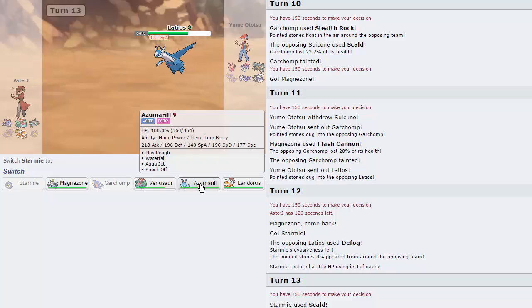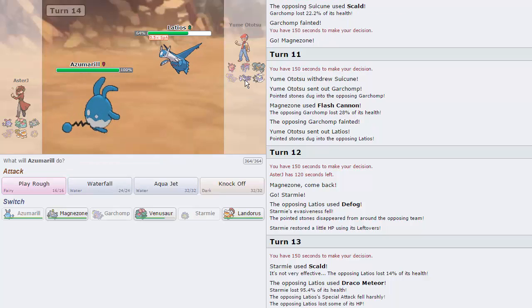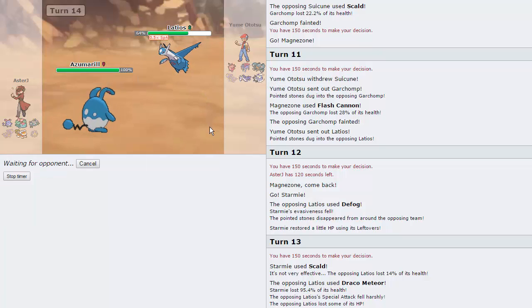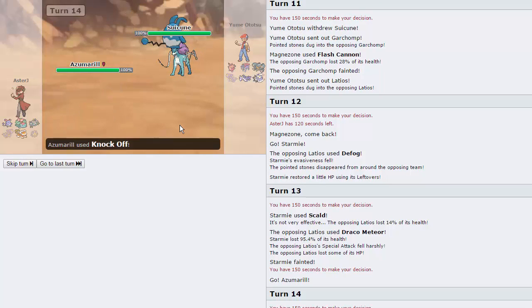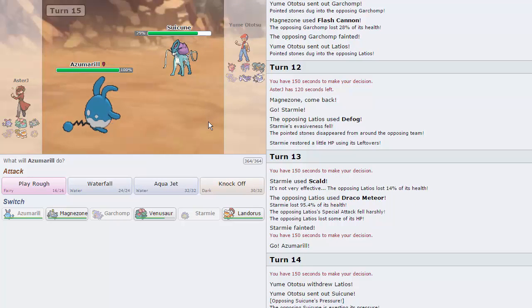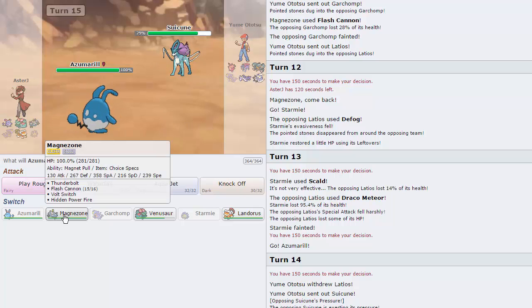He has to be fearing the Belly Drum right here, so I am just going to go Azu and I'm going to click Knock Off, because it'll kill Latios and knock out Metagross with a combination of Knock Off and Aqua Jet. We are going to get rid of Suicune's item, which is great. He doesn't know what set we are right now, so he can try to burn me, but it's not going to work out for him.